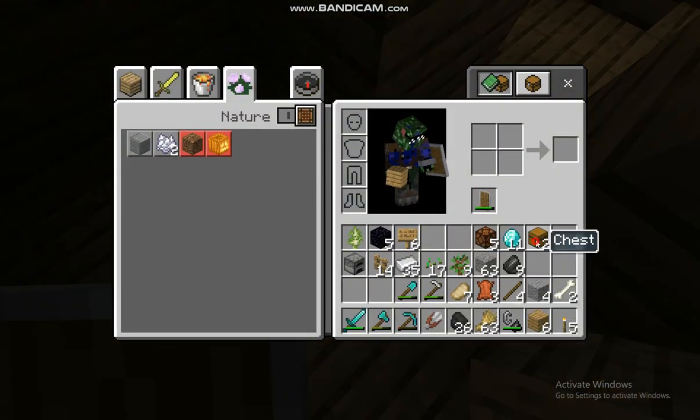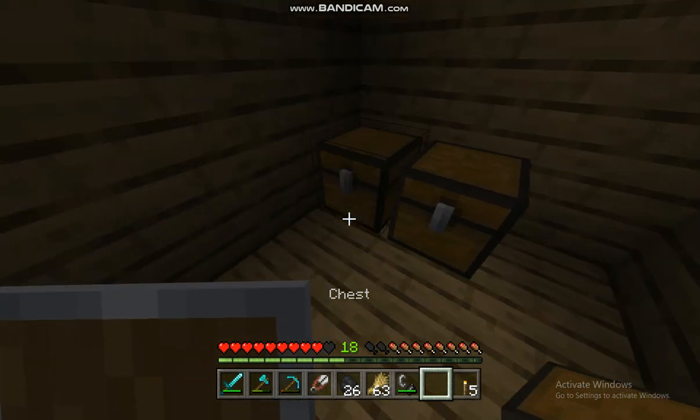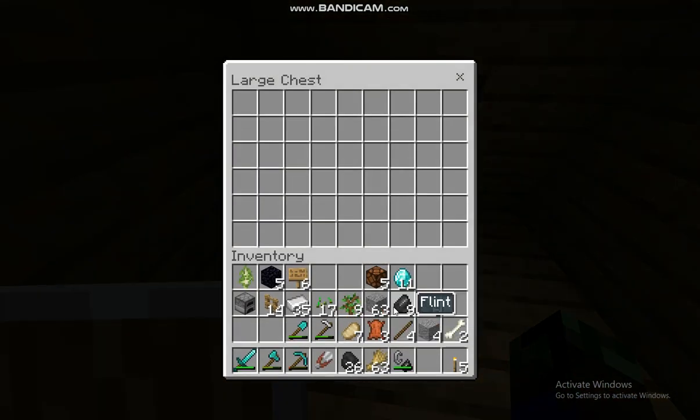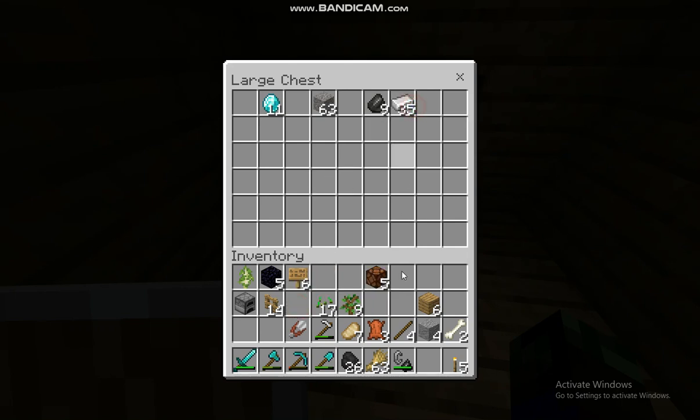Let's put the chest down here. We're going to hide all the gravel in here, and we're going to hide my diamonds also. Let's hide all the flint in the gravel so they don't get flint from replacing the gravel and breaking it. We're also going to have more iron in here.